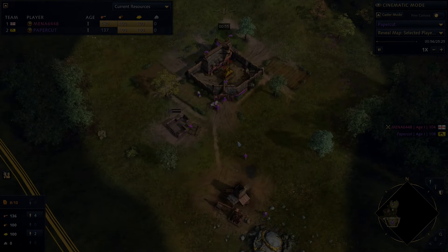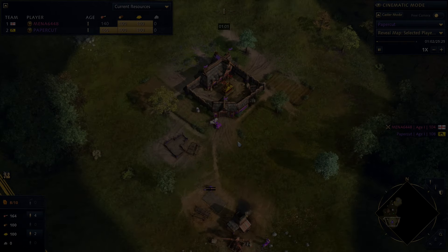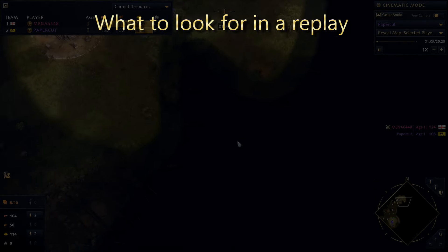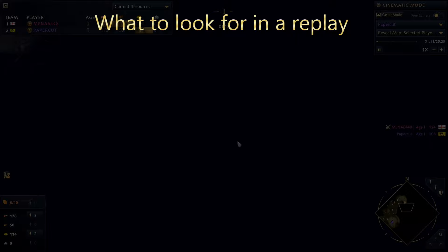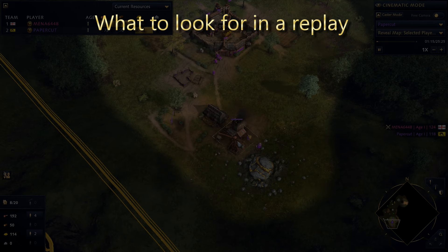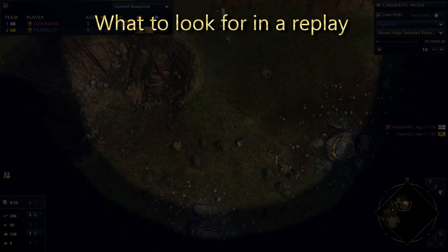If you do not have a game plan, don't look at your replays. Instead, play a few games with a plan in mind. Even if you aren't confident in it, it gives you something to work off of. Now let's talk about what to look for while watching the replay. There are a lot of things you can look for, but to make it more manageable, I'm going to focus on a few things I have found to be the most helpful to the people I have coached.